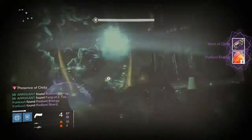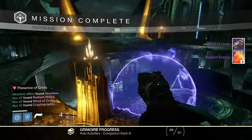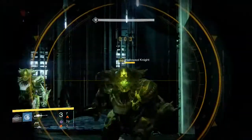Here we go for Hard Mode Crota on the Titan, and for this we were able to get ourselves another Word of Crota and eight Radiant Energy. No one got Exotics there, so that was kind of unfortunate — pretty unlucky drops for the whole team.